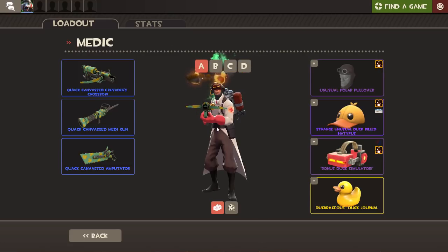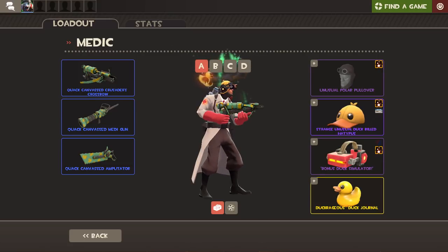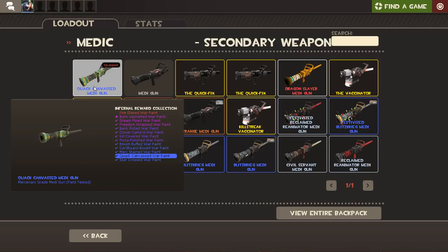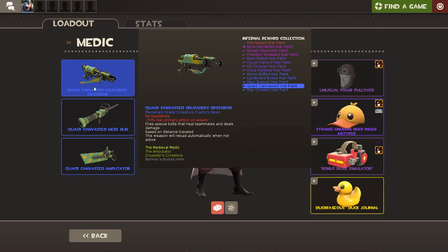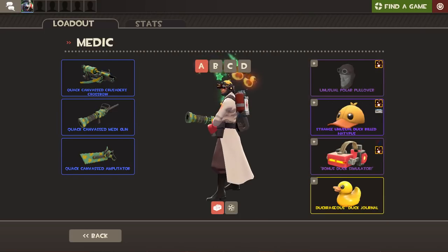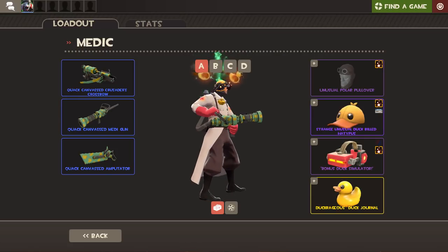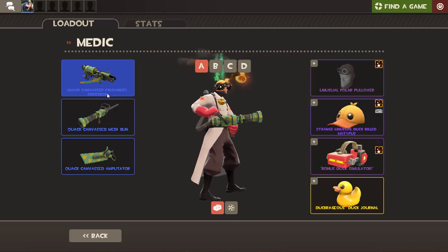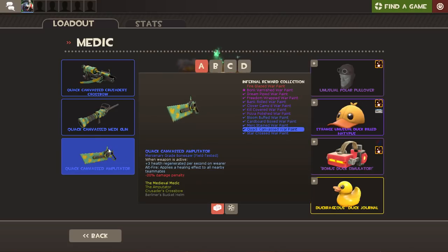So this is the duck medic. Duck medic has a Crusader's Crossbow. He has a Medigun which is duck-themed — if you can see the little duckies on it. He has an Amputator which is also duck-themed. So you've got three different, distinctly duck weapons.